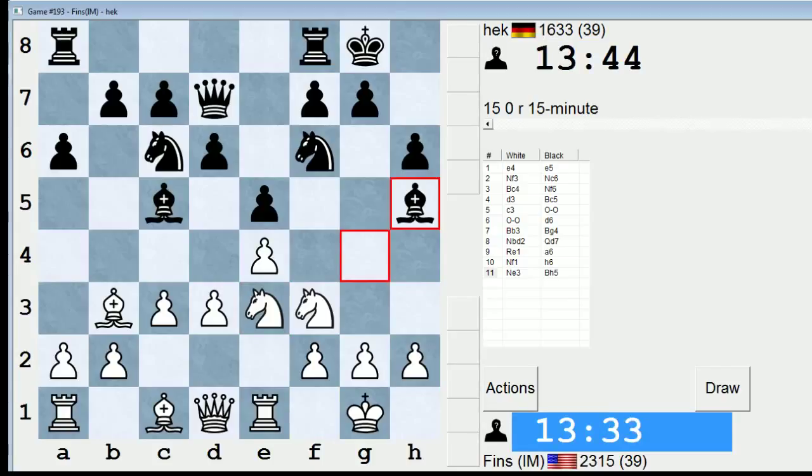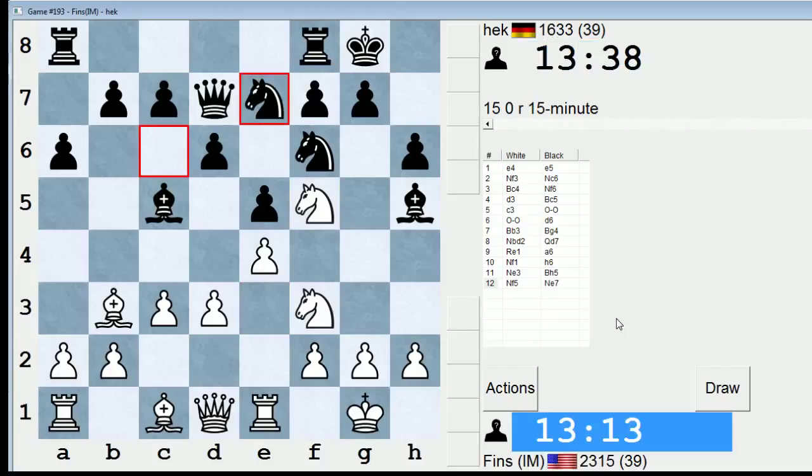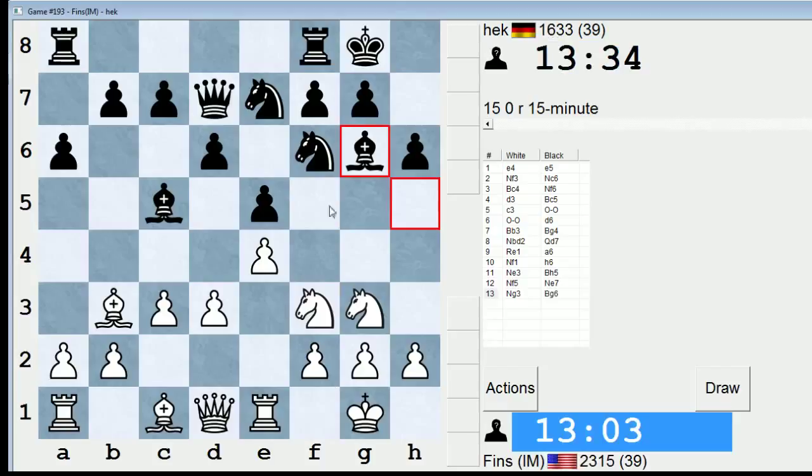He drops his bishop back, so I could play knight f5 now and try to utilize that knight on a good square to threaten stuff against his king. I'll go knight f5. If he goes knight g4, I can play rook e2. He plays knight e7 trying to exchange knights, so knight g3 would be very normal. Via a roundabout way my knight has made it to g3 — it did get him to move his bishop back to g6, so that's nice.